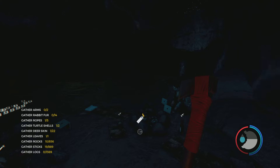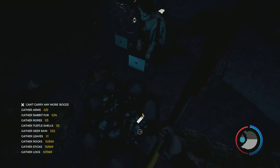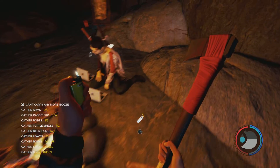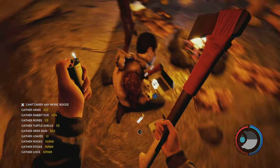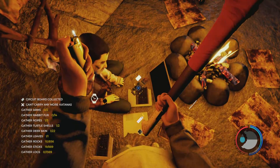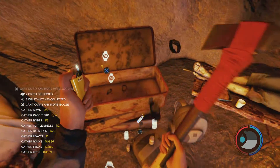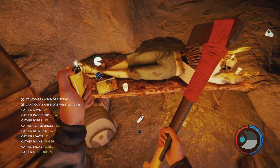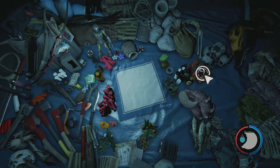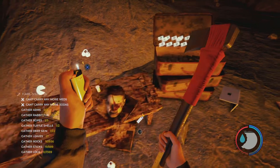Once you reach the bottom, you will find the campfire. You'll find the katana embedded in this poor guy. You can also break the laptops to get circuit boards, eat more cloth, watches, sodas, and food.